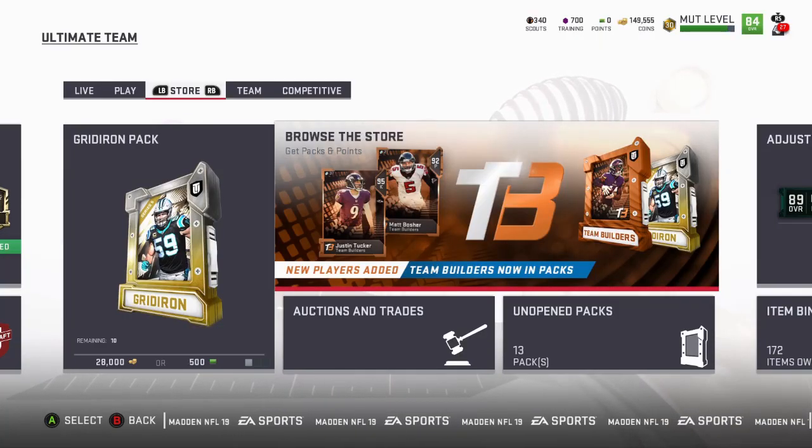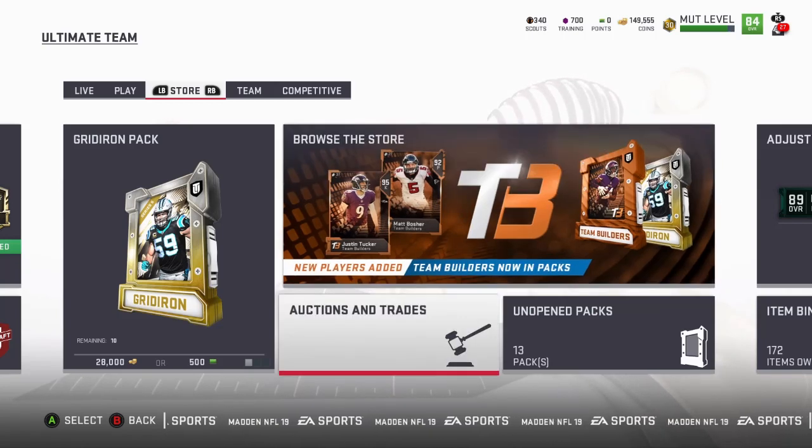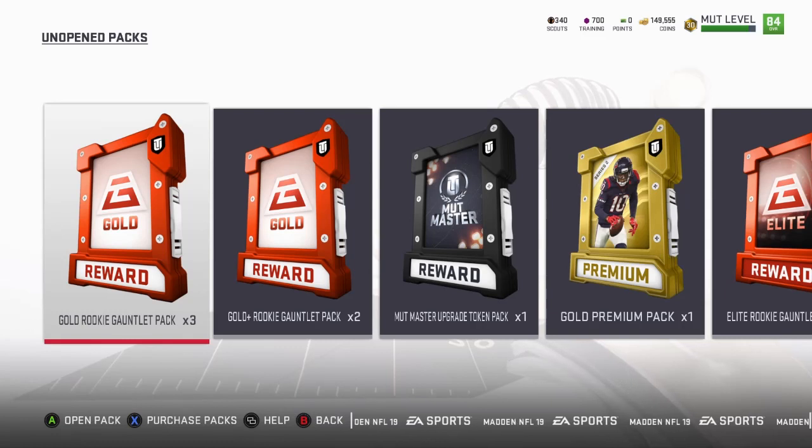What's up my fellow Madden soldiers. Here's what we're gonna do — we're gonna upgrade this no-money-spent team. We got 149,000 coins up there that I grinded. I'm at mud level 30 already. I completed quite a few solo challenges to get new packs and players, including the Super Bowl challenges for the blue and red team. I finished those challenges. We got Mudmaster upgrade, Ricky Williams upgrade, and we're gonna buy some new players. I also got the gauntlet challenge done for the first rookie one.